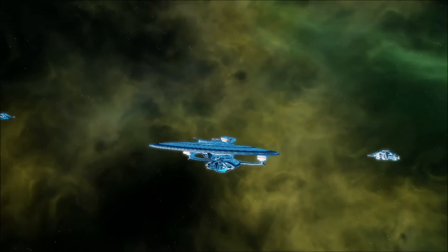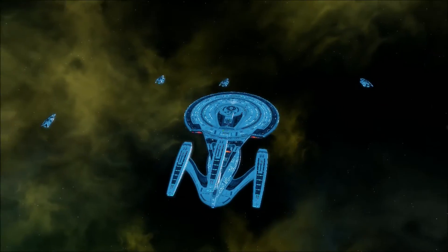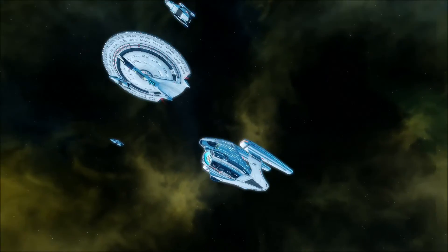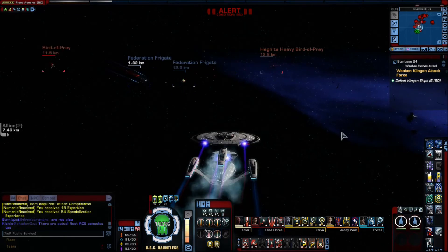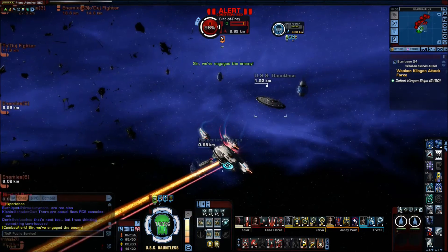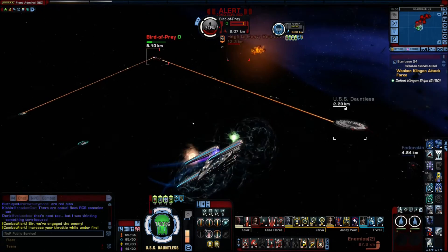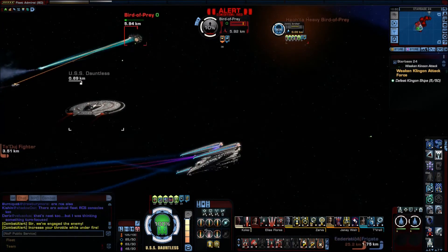Once the saucer has been separated, you are left in command of the secondary hull. You will get minus 15 to hull hit points, but you will get 96 impulse speed, 10 to turn rate, and plus 10 to weapon power, but minus 5 to shields, engines, and auxiliary, and minus 5 to shield hit points. If the saucer is disabled, it must be recalled. I created a private Starbase 24 PvE just to show you one more time the wide beam on the spinal lance and the saucer's combat abilities. You can see the spinal lance from the saucer firing phasers and pulse cannons — good support ship, but quite weak and fragile.